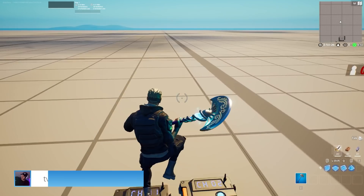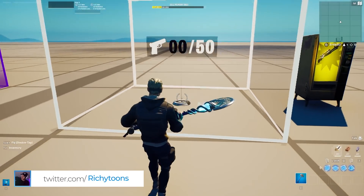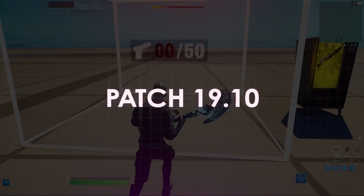Not only do we get Tilted Towers in VR, we also got a bunch of stuff in Fortnite Creative. So today we're going to go over patch 90.10 and let's jump right into it.